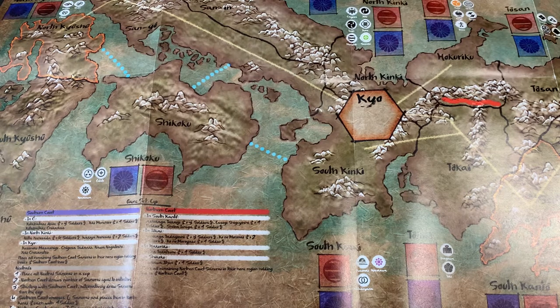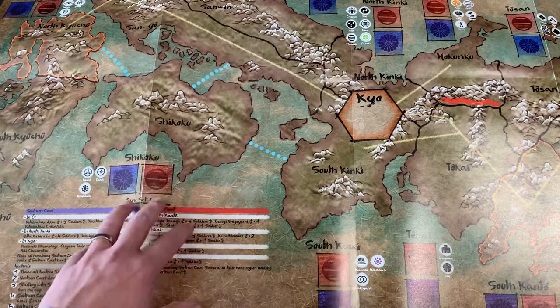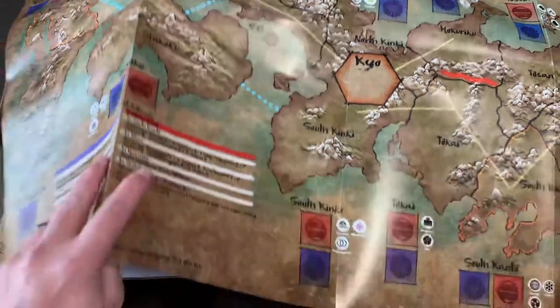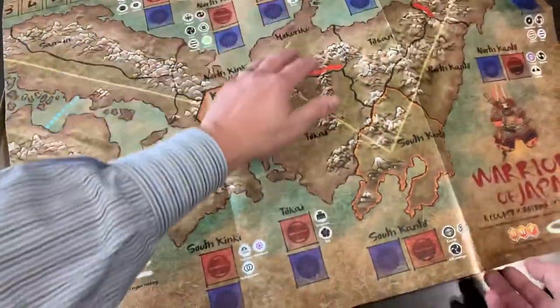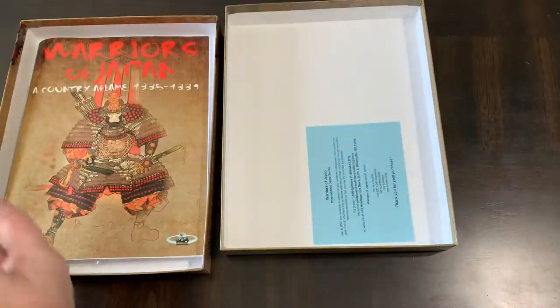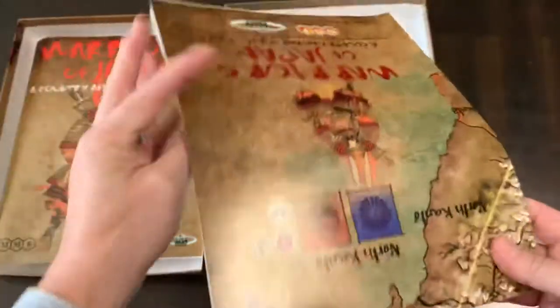In Warriors of God, it was a hundred-year period, so leaders died a lot and you were always managing new leaders coming in. This game is a little bit different in how the leaders come in and the areas they come into. The portrayal of allegiances comes into play more in this game because it's not covering the same period of time.